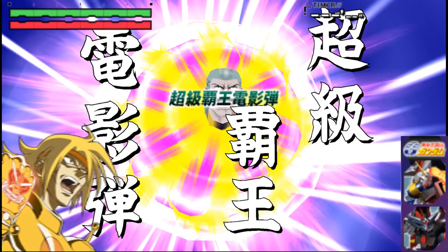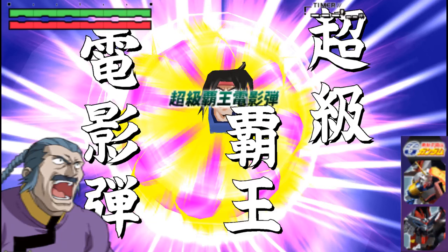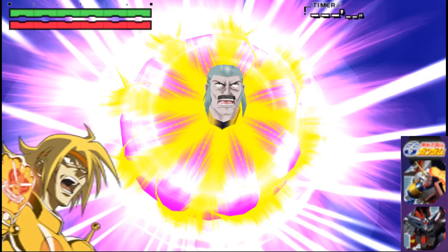As for G-Gundam, as expected, the G-Crossover for this series is the Cho-Q-Hao-Den-Yedan. As a nice little detail, when Master Gundam launches the attack, Domon's face will appear in the front of it. And when God Gundam does it, it's Master Asia being the face of the attack. Quite literally.